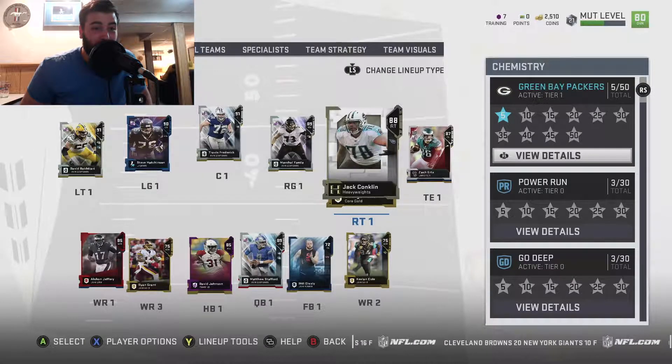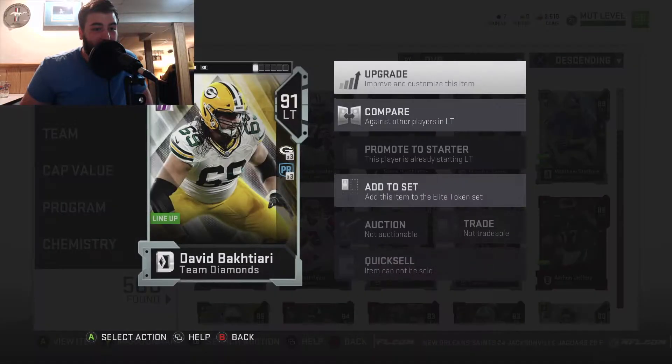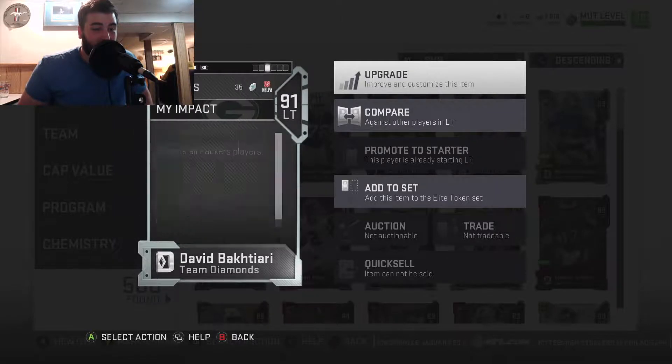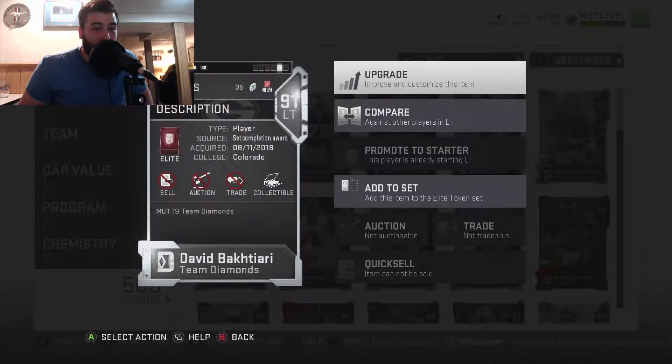Let's look right here at the first card. We got David Bakhtiari, 91 overall. We went over his stats before — really good pass blocker and a pretty good run block. So overall, good card there.